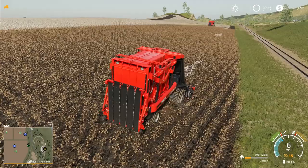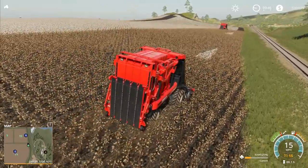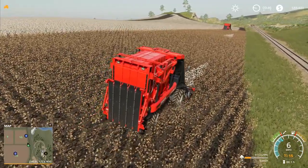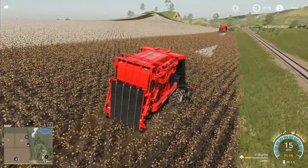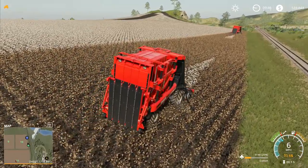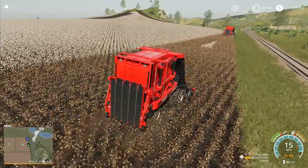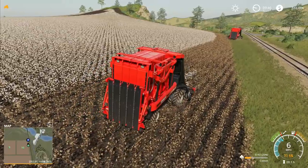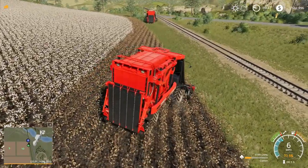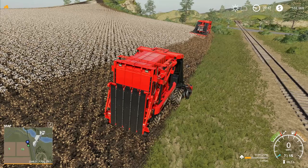Does it make absolutely zero difference to a cotton harvester in real life whether you're on flat ground or really steep ground? I know absolutely nothing about cotton harvesting - I wouldn't even recognize a cotton plant if it jumped up and popped me on the nose. I know kind of the theory: you harvest the cotton plant and get all of the fluffy stuff off the top, then it's taken away, cleaned and purified, and all the little bits that end up going in with the harvest are removed as well.